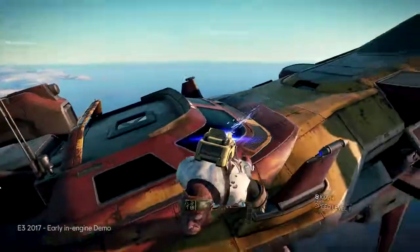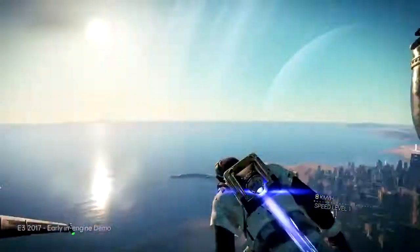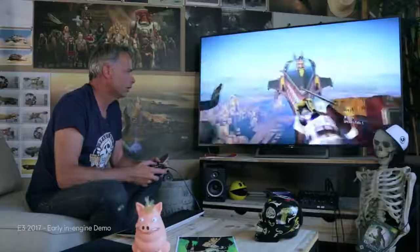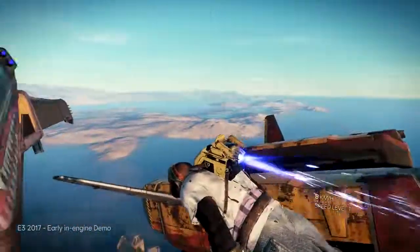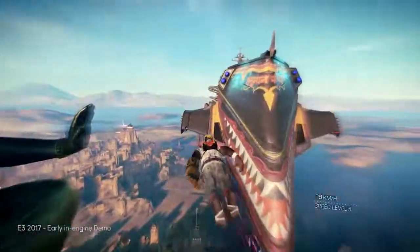Here we have that monkey, which is my playable main character here. But of course, in that game you can select your character and create your own character. Just to give you a feeling of scale, that ship is about 20 meters long, and the mothership is about 400 meters long.